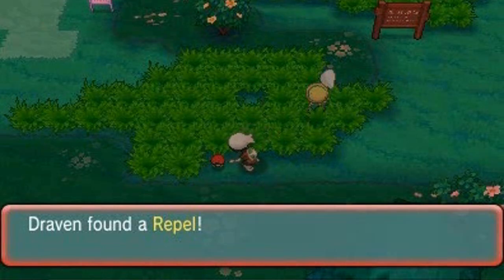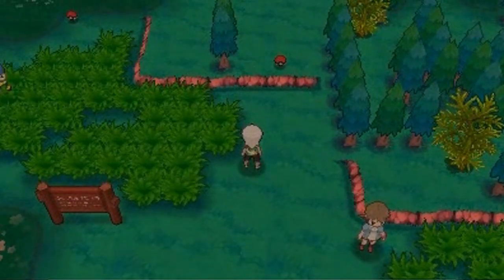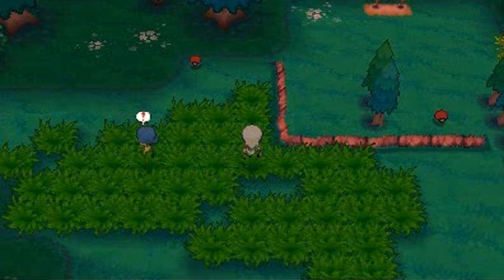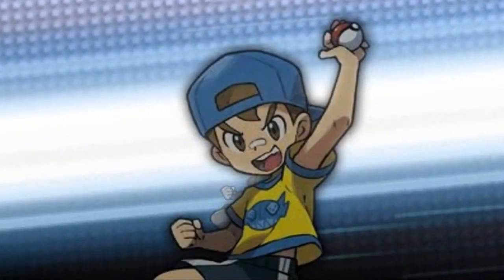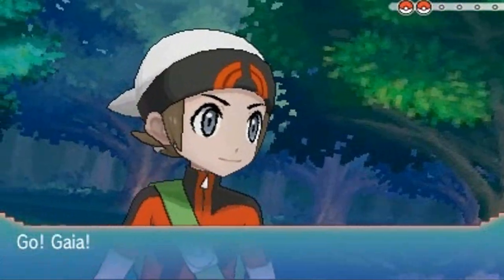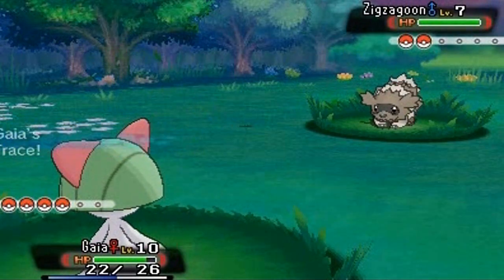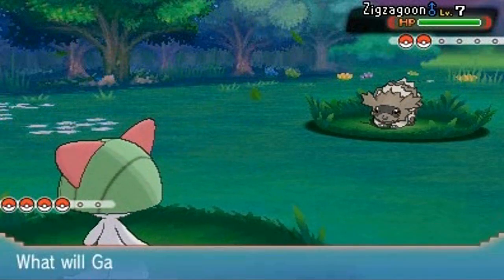Let's move on. We found ourselves a Repel, which is always nice, and another item right there. We get spotted by this next trainer — 'My Pokemon and I rule!' Another battle coming up against Youngster Joey. He comes out with his Zigzagoon. Check out the sky up here, it's looking really nice.